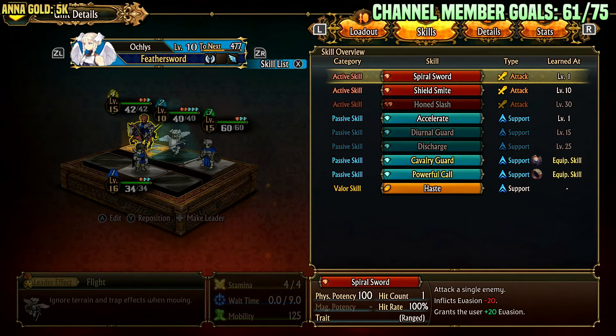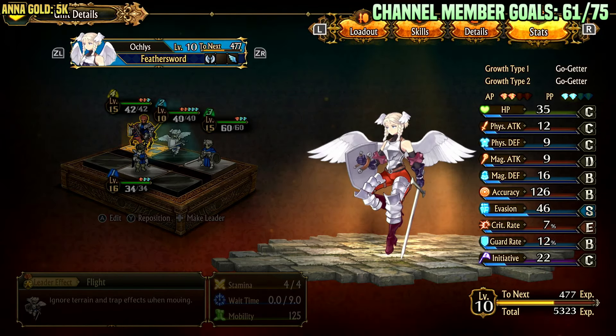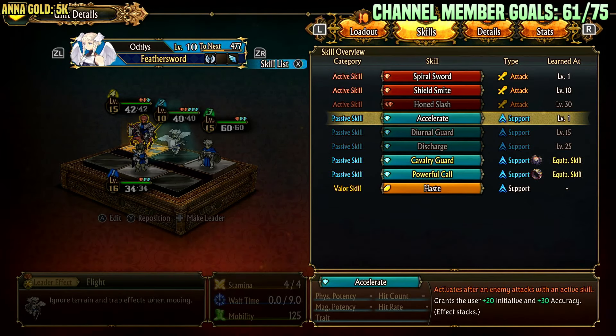It also has 100 physical potency and is ranged. Also take note of the fact that she has two active points and two passive points innately — she just has both — so she can attack twice. And she can attack at range, which means that if an enemy in the back is not explicitly being guarded by something, she can just attack it for free. She also has the ability Accelerate, where if something acts before her, she can give herself initiative plus 20 and accuracy plus 30. So she can super accurately hit and become insanely fast if anything on the enemy team is faster than her. Combined with the fact that she can target backliners.